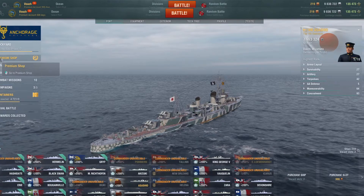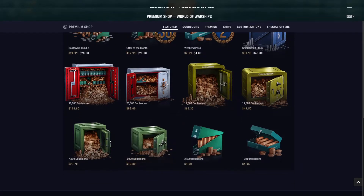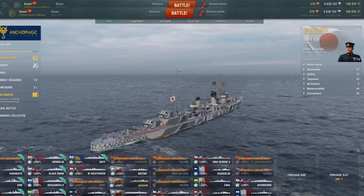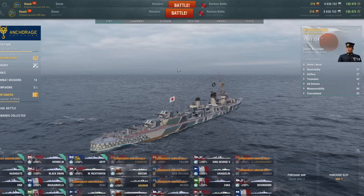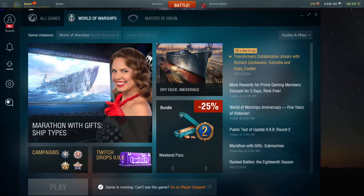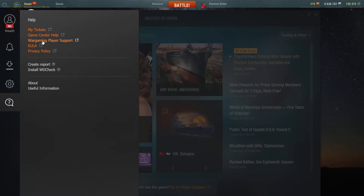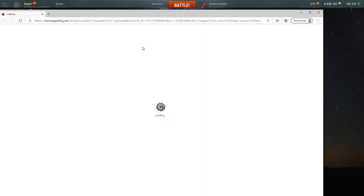You can still go through the premium shop — once that loads up, go down to the bottom, go to player support and go that way. Or the easier way is to go to your game center, click on this question mark where it says 'Help', and go to Wargaming player support. That should take you right to your account if you're logged in.